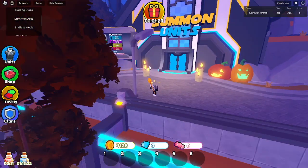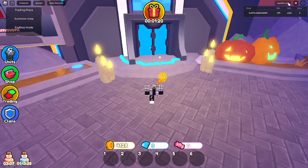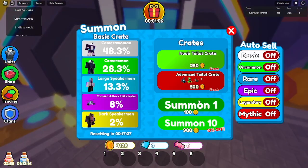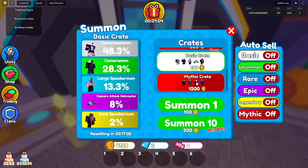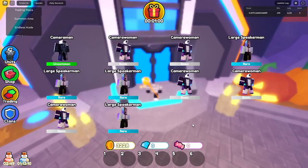Hey guys, today we are playing the brand new Toilet Tower Defense Halloween update. We have the new Halloween event, vampire cameraman, witch cameraman, gold crate, and Titan Heart Man. I have no clue how to get Titan Heart Man but we'll be figuring that out later in the video.